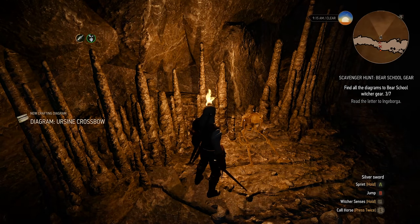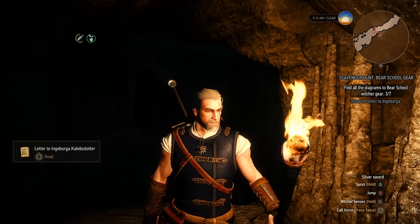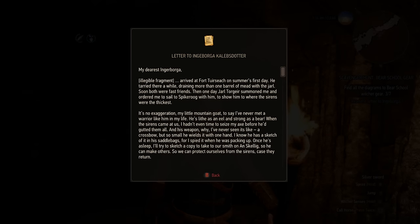So grab that and we can take a read of this letter as well. I'm going to be reading these letters as we go along but feel free to skip ahead if you can't be bothered to listen and don't care about the storyline of this weapon set. 'My dearest Ingevara arrived at Fort Ture Search on summer's first day. He tarried there a while, draining more than one barrel of mead with the Jarl. Both were fast friends. Then one day, Jarl Torgvir summoned me and ordered me to sail to Spike Ruge with him to show him where the sirens were the thickest. It's no exaggeration, my little mountain goat, to say I've never met a warrior like him in my life. He's lithe as an eel and strong as a bear. When the sirens came at us, I hadn't even time to seize my axe before he gutted them all. And his weapon? I've never seen anything like it - a crossbow, but so small, he wields it in one hand. I know he has a sketch of it in his saddlebags, for I spied it when he was packing up. Once he's asleep I'll try and sketch a copy to take to our smith on Al Skelly so he can make others, so we can protect ourselves from the sirens in case they return. Soon, at dawn break, we're off. Sirens are swarming thicker and thicker. My hands are numb from so much sword swinging. My breath is ragged. But thinking of you gives me strength.' And he's, of course, talking about the witcher. And now we know the location they went to kill the sirens.